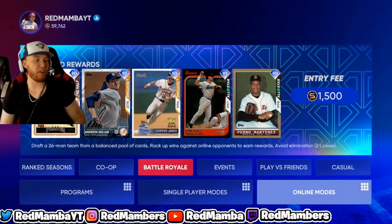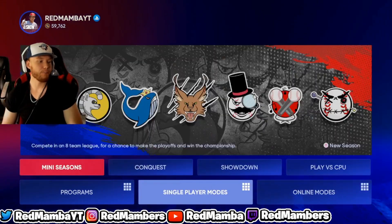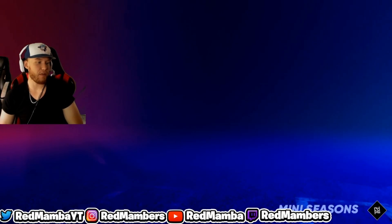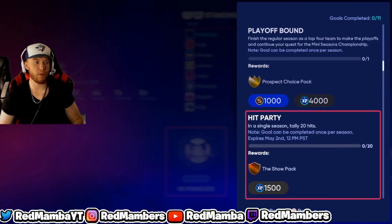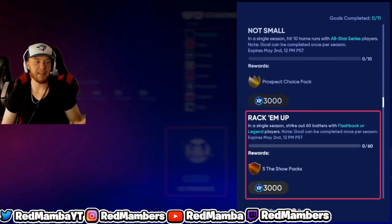Another method you can do is the Mini Seasons program. All you have to do is stack your team with All-Star Series players and hit 10 home runs.